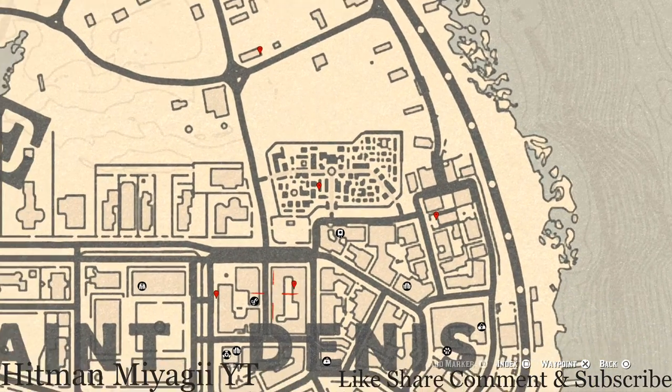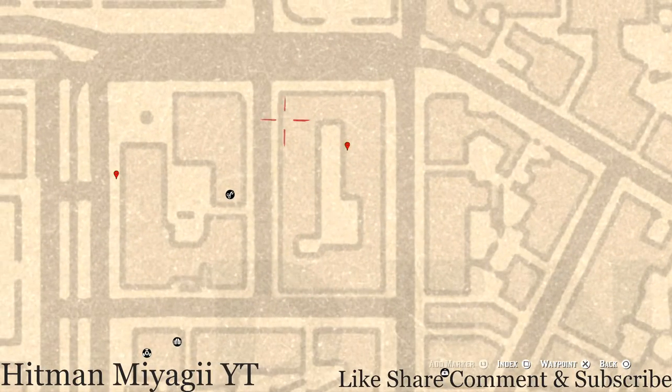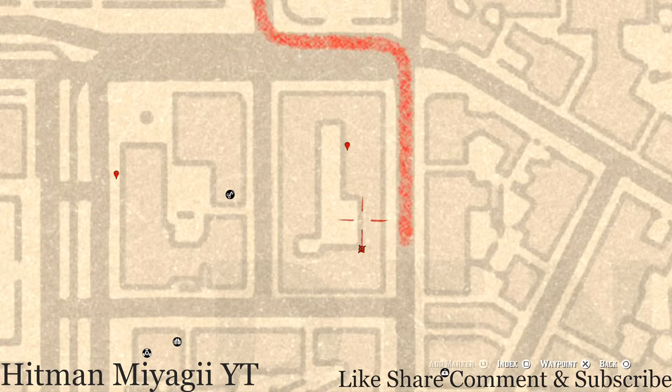The next marker is on the second level of this complex. Come up the ladder right here, walk across the path, jump across the railing, and follow this path over to the next railing. Jump across that railing and follow the path down and around to the antique alcohol bottle sitting right here — this is an Irish Whiskey bottle.